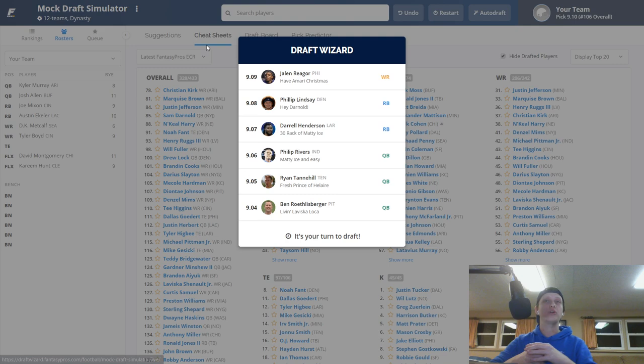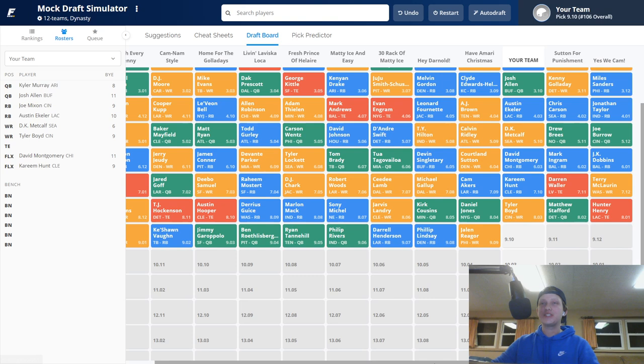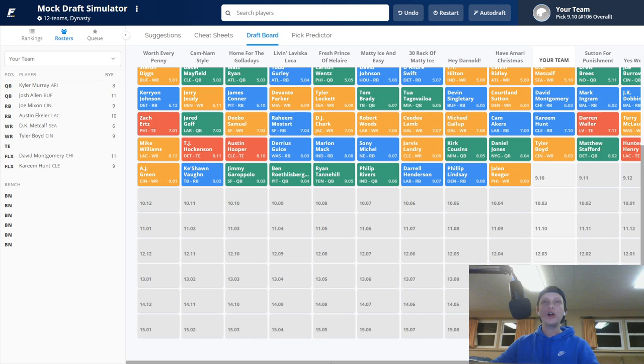After Tyler Boyd, Danny Dimes came off the board followed by Kirk Cousins, Jarvis Landry, Sony Michel, Marlon Mack, Darius Guice, Austin Hooper, TJ Hockenson, Mike Williams, AJ Green — do not draft AJ Green, he's legitimately gotten hurt in less than half his games in the last four seasons. Danny Dimes and Kirk Cousins are quarterbacks I love late round. Kirk Cousins should have a great season with the Vikings, and Danny Dimes will be good if he stops fumbling.